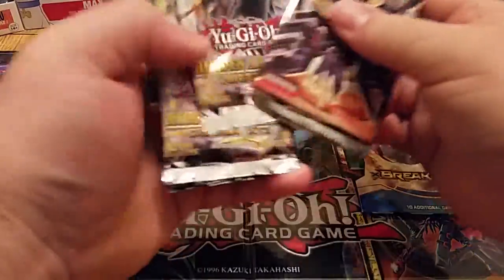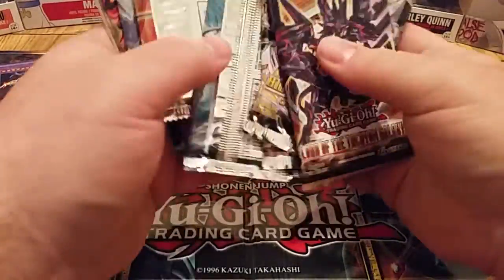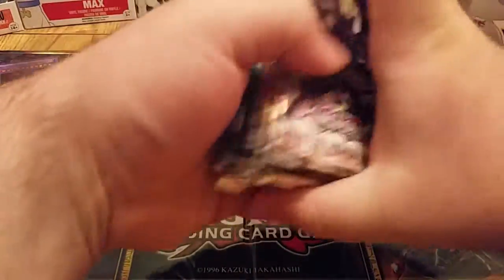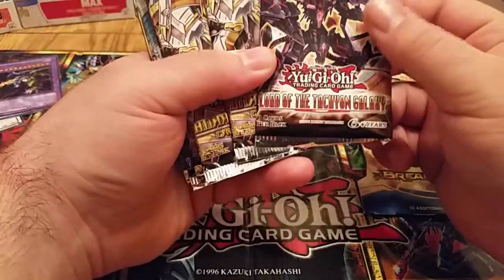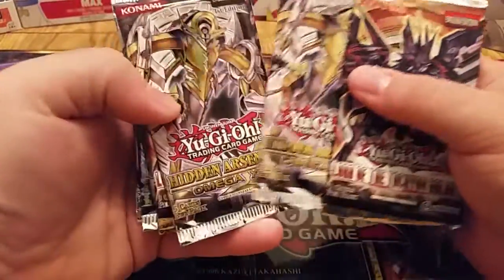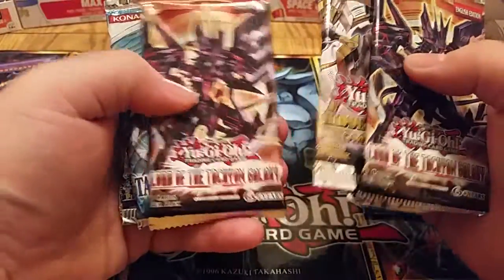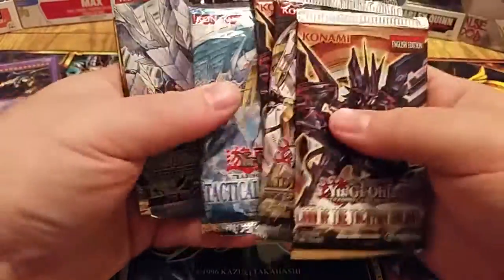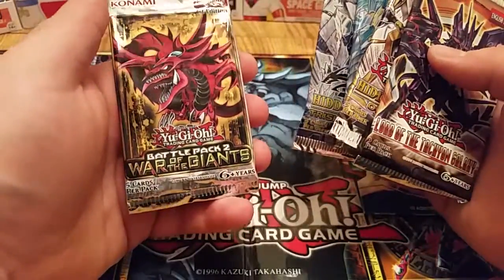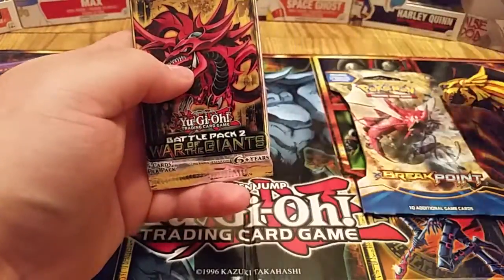Now we got the packs. Let's see what we got. Got a pack of Lord of the Tachyon Galaxy, Hidden Arsenal — got two packs of those — another Tachyon Galaxy, Tactical Evolution, Hidden Arsenal 4, and then a Battle Pack: War of the Giants. We'll start with that one first.